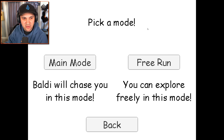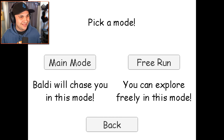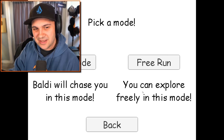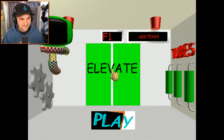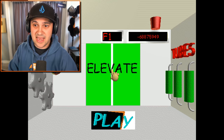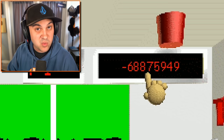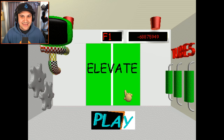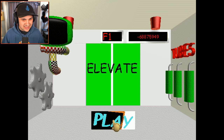We have two options: main mode, where Baldi will chase you, and free run mode, which allows you to explore freely. That sounds like the kind of mode I could get used to, but let's play the main mode. This here is Baldi's Elevator, and if I understand correctly, this number is a random seed because the level we're about to play is completely randomly generated. This seems terrifying — let's go.